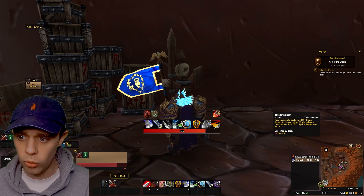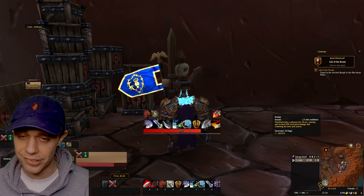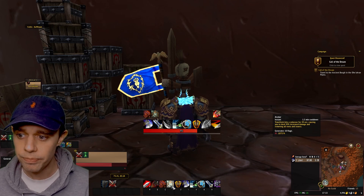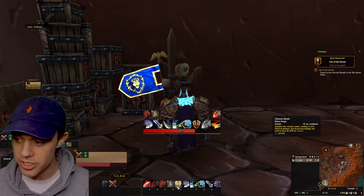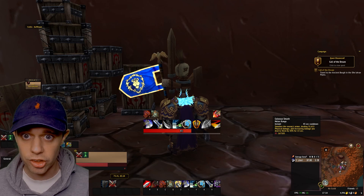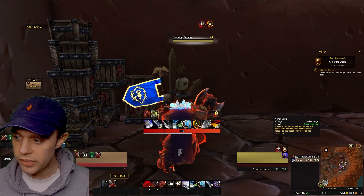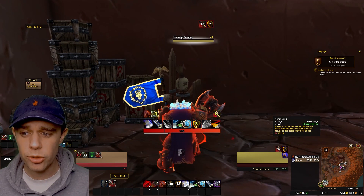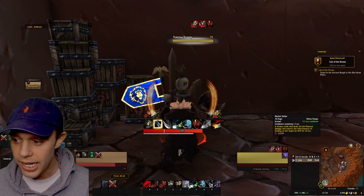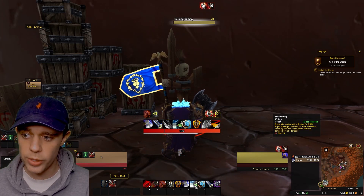Third is Thunderous Roar — deals damage to enemies within 12 yards and causes them all to bleed. Then we use Avatar and Colossus Smash together: Avatar causes 20% increased damage, and Colossus Smash deals damage and increases the damage you deal to the target by another 30% for 13 seconds. Next is Mortal Strike, which we use on cooldown — a vicious strike that deals damage and reduces healing effectiveness on the target. Using Mortal Strike also procs Overpower.